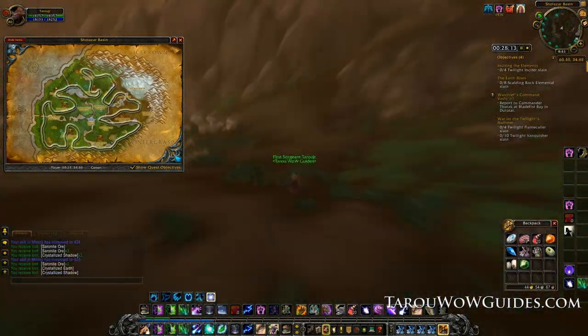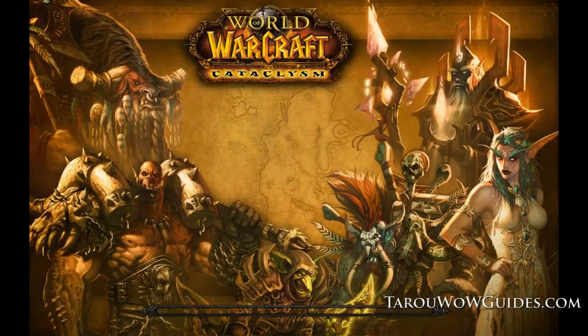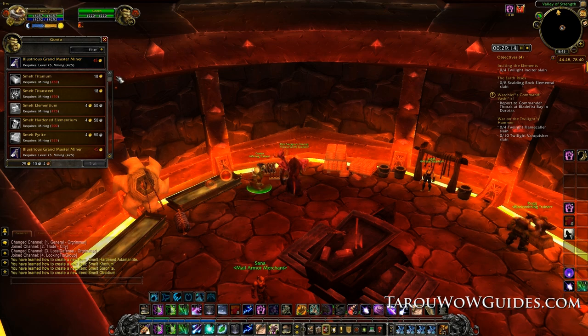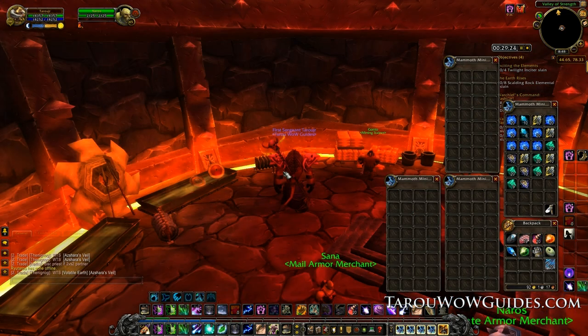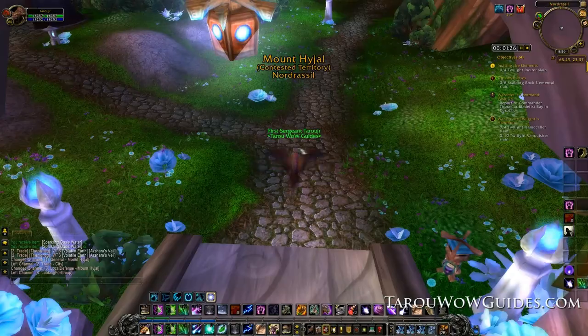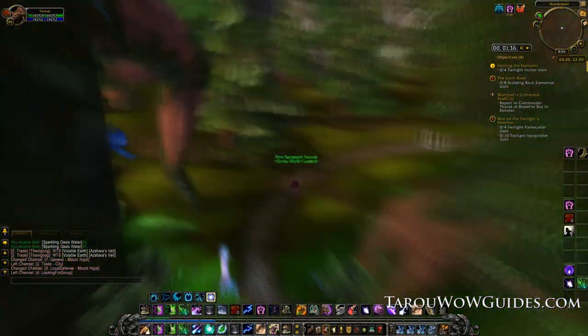After hitting 425 or so head to the mining trainer and learn everything available including Illustrious Grandmaster Miner. Make sure you wait until 425 even if you have the glove enchant or you won't be able to train Illustrious GM. Now that you're all trained up head over to Mount Hyjal by using the portal in your faction's major city.